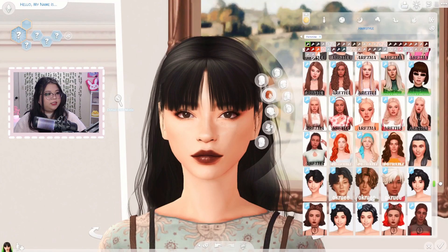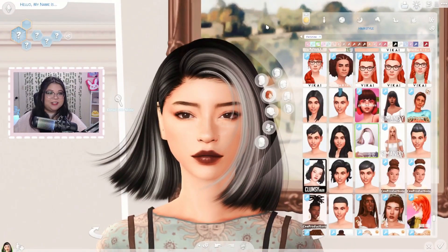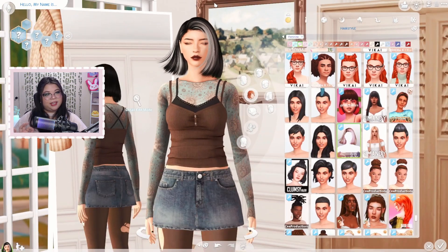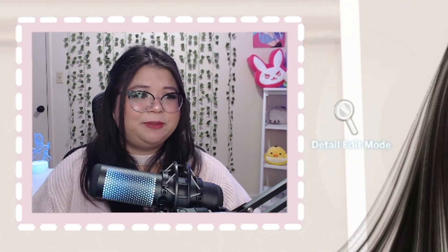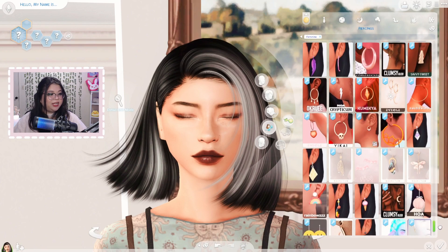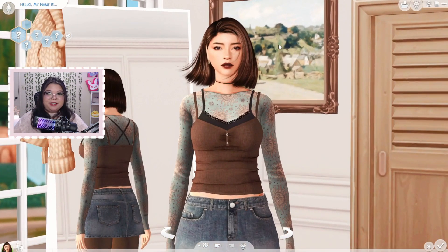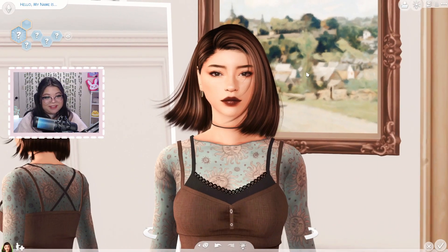I'm gonna go through the hair once more and see if I really want this. I went back to the original hair — I tried other alpha CC hair I downloaded, but I really like this one. I love these two swatches: the brown and the black hair with that streak of white. I'm a libra so I can't decide! Let's go ahead and give her some accessories and finalize the look.